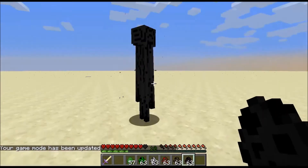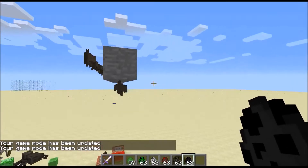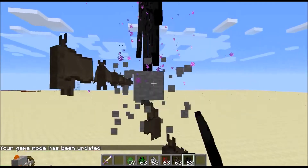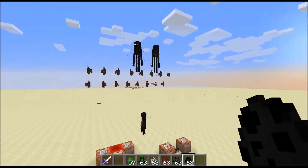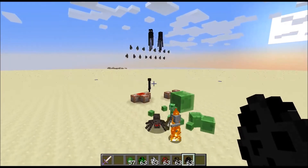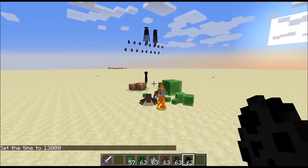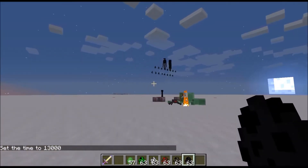If I put an enderman here and go into creative and spawn an enderman up here and destroy the blocks, it looks like it's levitating. It kind of looks freaky as well if you set it to nighttime — time set night. It looks friggin' fantastic.